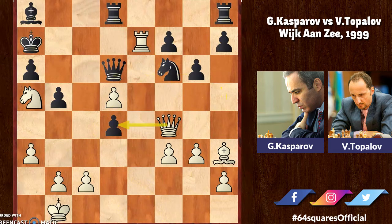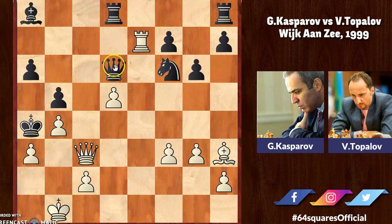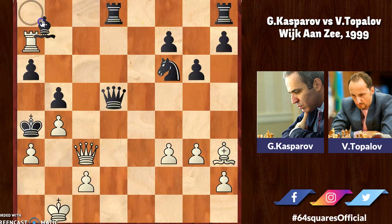Rook to e7 check — queen takes d4 is not good here as black would play queen to b6 and come out ahead. After Re7 check, Topalov plays king to b6, attacking the knight on a5. Kasparov ultimately plays queen takes d4 check, sacrificing a knight to launch a strong attack. Topalov goes king takes a5, now b4 check and king to a4, now queen to c3 — this is a winning move for white.